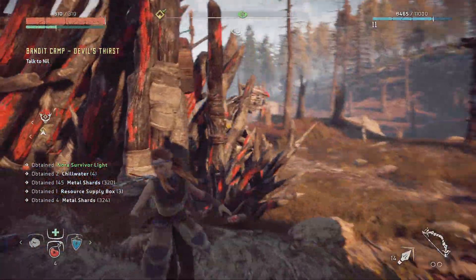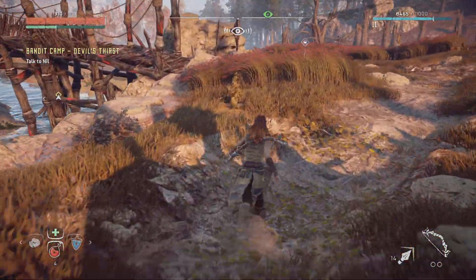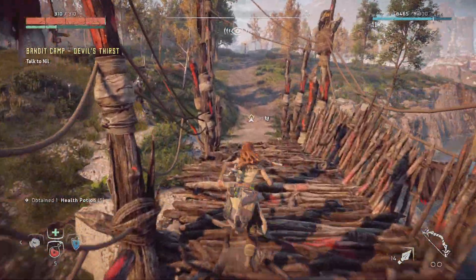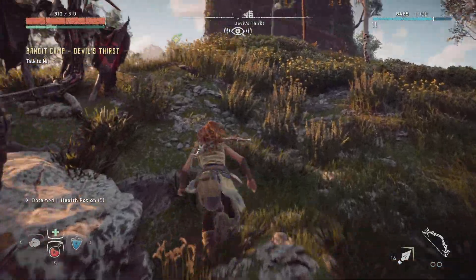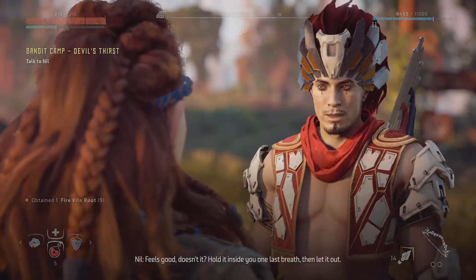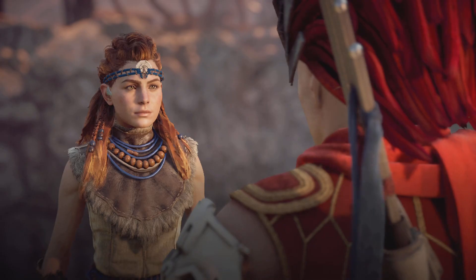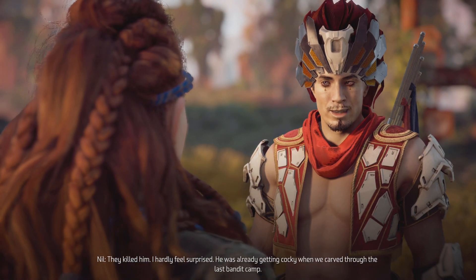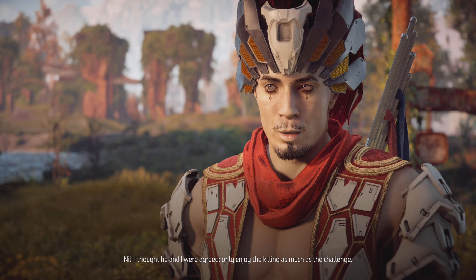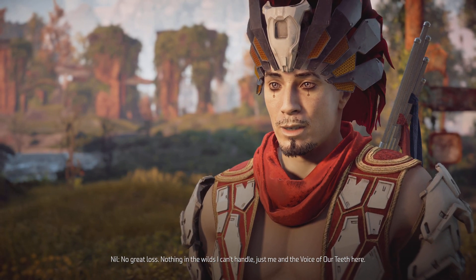I can't buy the Carja Strip Caster - need 10 chill water, bloody hell. We've got four now, so we'll just get the chill water as we go. Resources supply box - nice. Where's Nil then? He's over there, outside the camp for whatever reason. Feels good, doesn't it - hold it inside you, one last breath, let it out. I didn't find your partner. They killed him. I hardly feel surprised - he was already getting cocky when we carved through the last camp.